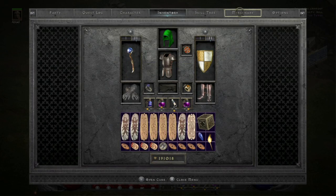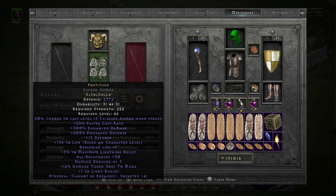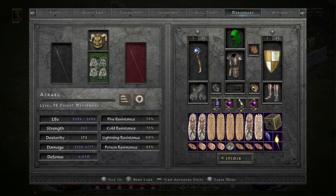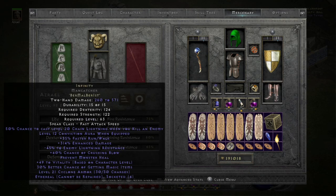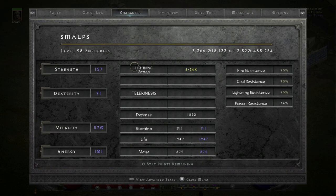My Merc is rocking Andes with a 15 increase attack speed and fire resist jewel. Sacred Armor Fortitude with 6% ED and the second highest life roll, 30 all res. And Infinity in a Mancatcher with 314 ED. So that's my Merc's gear and my gear. For my stat points, I did level once.